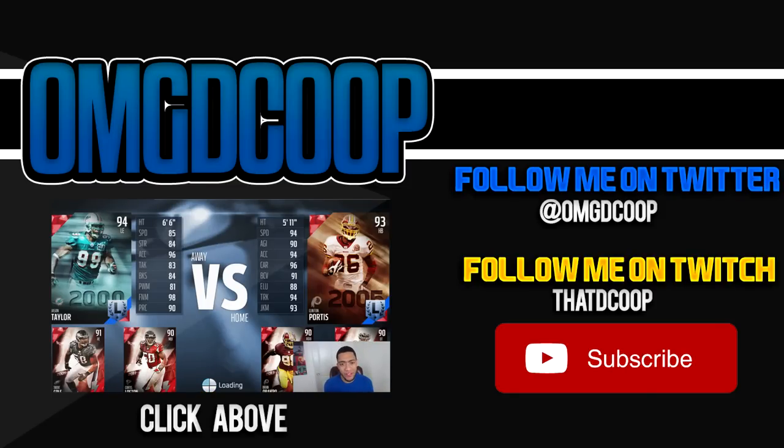What's going on guys, it's Dkoop back again bringing you guys some more Draft Champs. We take a look at my opponent's team on the left — he's got a nice team so it looks like we're gonna get our money's worth today. He's got Curtis Lopton, Jason Taylor, and Trent Cole — let's hope the squad can come out strong.